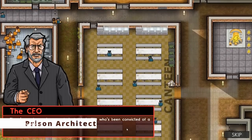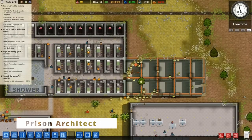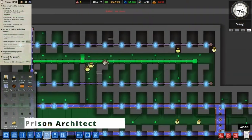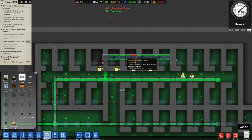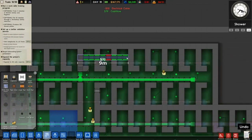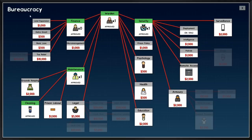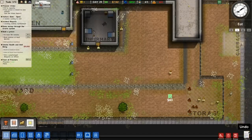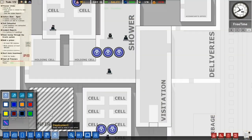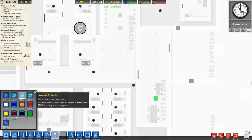Prison Architect is a captivating strategy simulator where players assume the role of a prison owner. The bulk of gameplay revolves around the meticulous design and construction of a fully functional correctional facility, encompassing everything from the grand entrance and administrative offices to solitary confinement cells and infrastructure for communication. Initial construction phases can be time-consuming, especially with limited funds allocated at the outset. Financial sustenance primarily comes from the state, offering compensation for each incarcerated individual. To bolster finances, players can opt for grants or invest savings in interest-bearing accounts.